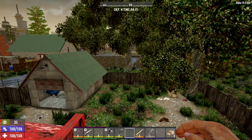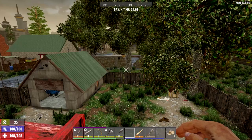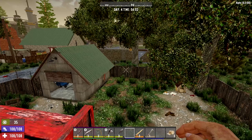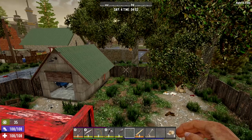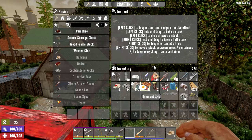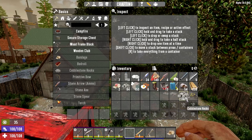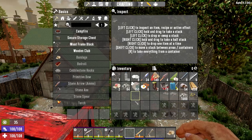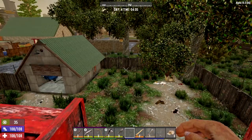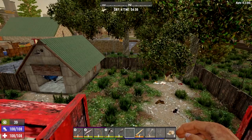Hey GTI fans, welcome back to another episode of Seven Days to Die escalating Iron Man series. There's a wolf over there, I'm gonna have to go deal with him. We have a whole bunch of flagstone blocks, not cobblestone blocks, and we have cobblestone rocks. What we're gonna do today is start on the horde base, but I guess I'm gonna have to kill this wolf first.